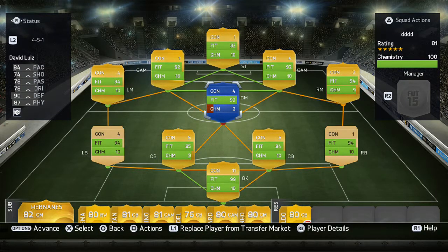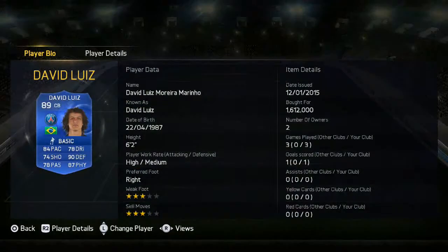Welcome to a new video. Today I'm bringing you a Team of the Year player review. There are defenders and a goalkeeper available, and I've decided to go with David Luiz. I paid 1.6 million for him — he's about 1.2 million while recording this. You could probably pick him up for 800k on both consoles soon enough, so keep an eye on him.